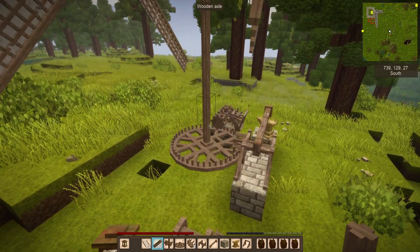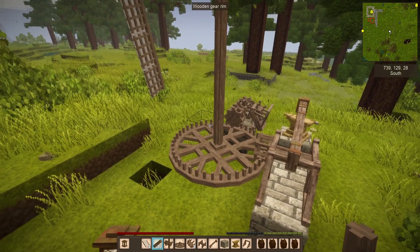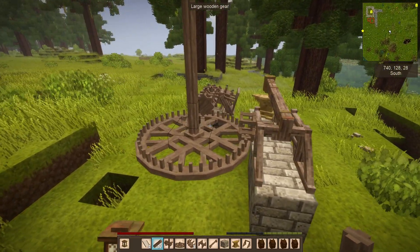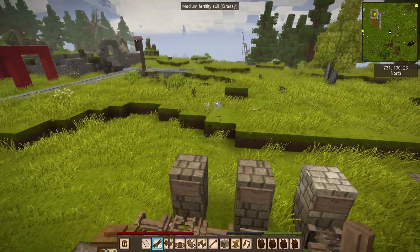I'm going to show you the design I came up with in my own survival world that's going to allow me to have three health hammers going off of one power line. So here we go, let's talk about windmills, let's talk about power.